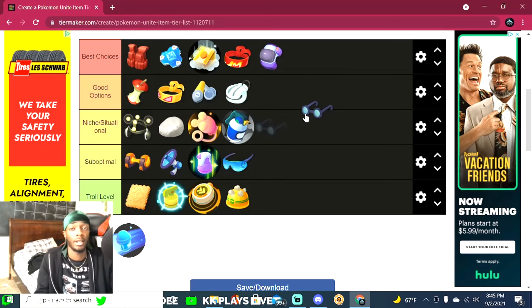Wise Glasses just increases your special attack. It's not the worst item and has some decent stats, but it's not something I put on most of the time. I'd put Wise Glasses at about suboptimal. Some people use it — I know a lot of people do — but I don't really notice the damage, and as I keep saying, damage isn't something you should be prioritizing in your item builds.